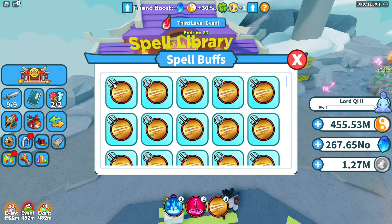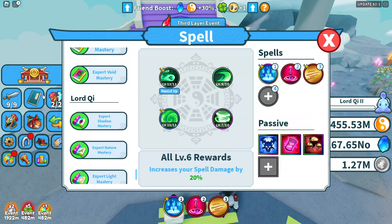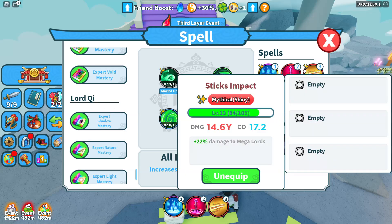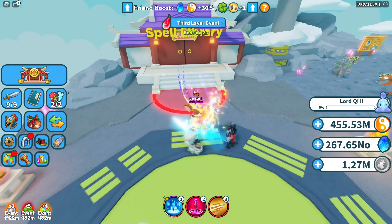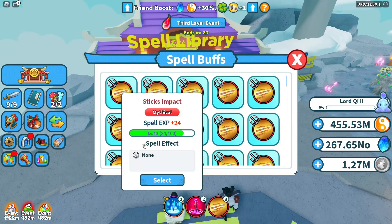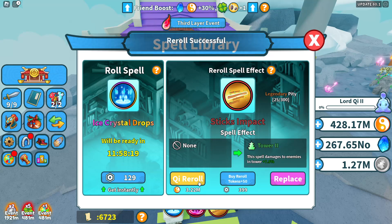I want to see how much Chi we're going to have left. For this specific spell, just to give you an example of what you could be rolling: this is a damage spell, so you really want damage spell buffs or cooldown spell buffs. If you can get cooldown V or damage V, that makes the most sense. Anything else doesn't really make sense. You could try to sell a spell buff to somebody if it doesn't really make sense, but honestly I just be skipping it. Hopefully we get something decent. This is our first one — I'm gonna go for a legendary because we're not spending too much Chi right now.